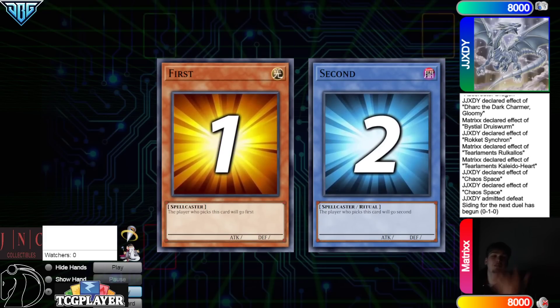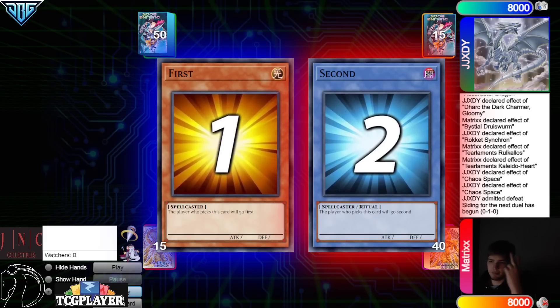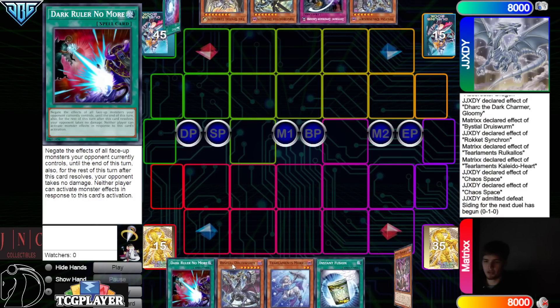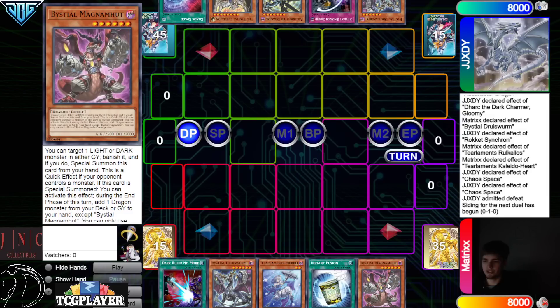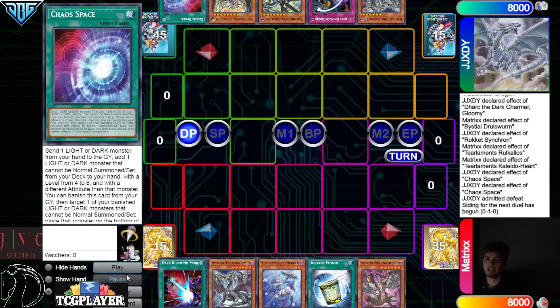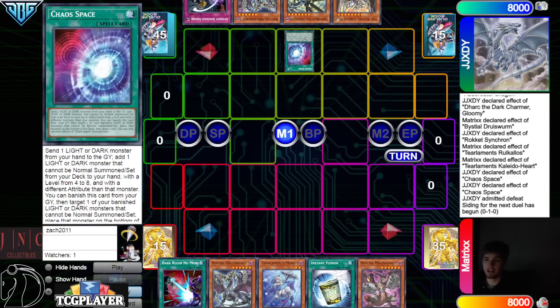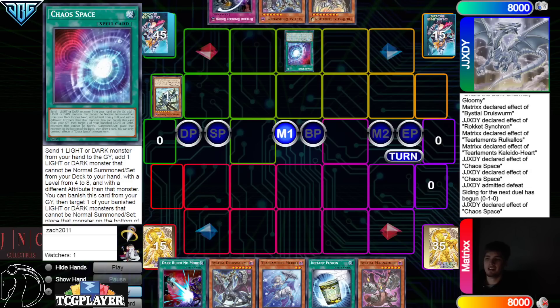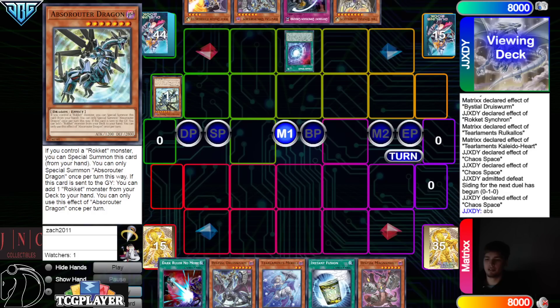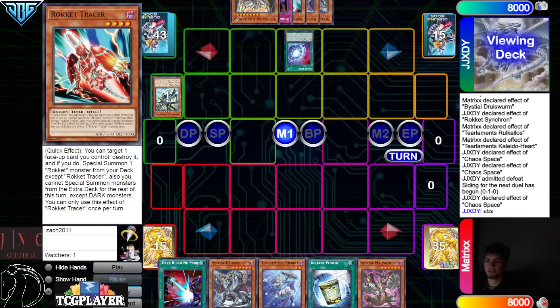Dragon Link goes first in game two. Opening hands: we have Dark Ruler, Druis Worm, Murli, Instant Fusion, Magma. They have Druis Worm, DDG, Absrouter, Lubelion, Chaos Space. Opens up Chaos Space, Absrouter — cool, they got to do it last game too even though they didn't open it. Go search White Dragon, then Absrouter effect to search — grab Tracer.